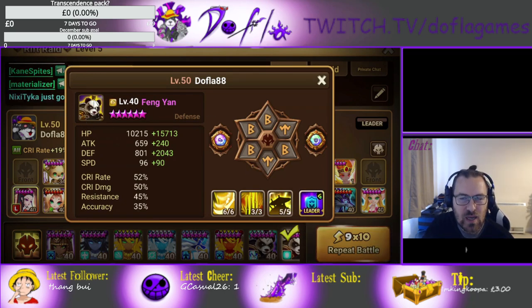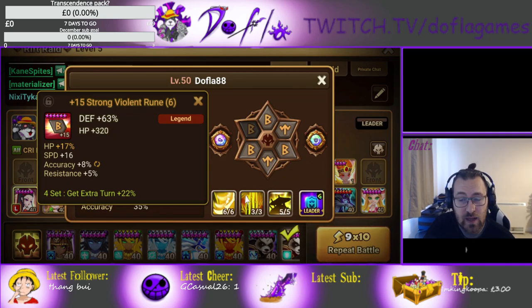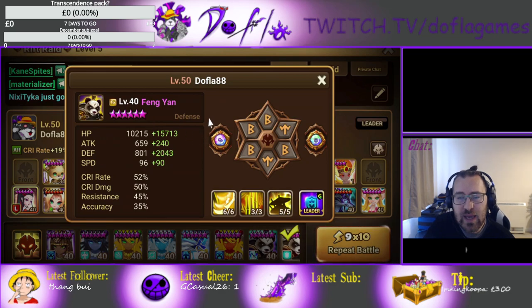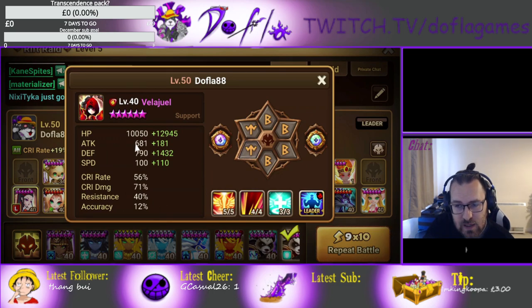I'm not sure who to substitute for Fengian — he has defense break, self-cleanse, heal, decent damage, and is really tanky. You could go with a tanky unit at the front, or dark panda who also has defense break. Fengian is basically a Violent Will tank at the front that can take hits and apply defense break — wind monkey could do the same thing. Velajuel is insane for the second team as the cleanser; build him with high resistance.